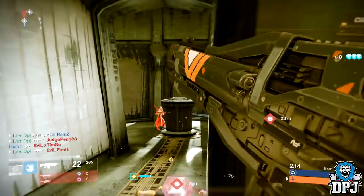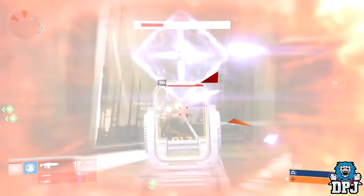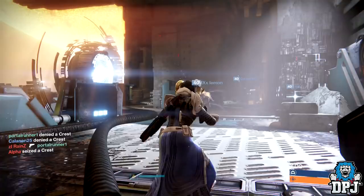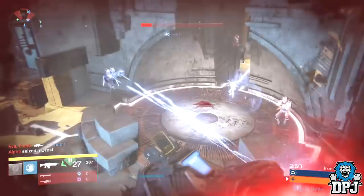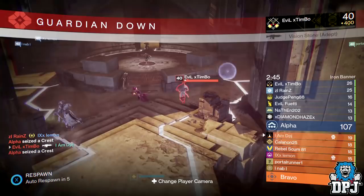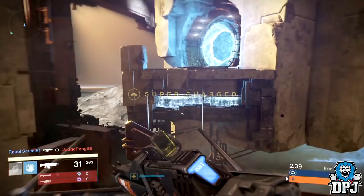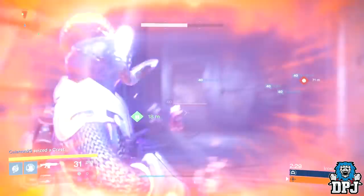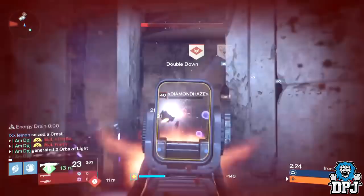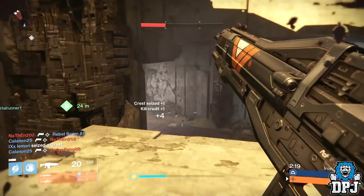Bungie has since introduced new ways to obtain some of these classic weapons through vendor packages. Unfortunately the Vanquisher isn't one of them, but the Grim Citizen and Shadow Price are. These two weapons are basically the Vanquisher, and in my opinion some of the best auto rifles you can obtain today. They feel as good as they would have in Year One — I'm basically finally experiencing what the Vanquisher would have felt like back then. PvP at the moment feels to be at its best in what feels like years. There are a few minor things that need to be sorted, but overall this is the Shadow Price — a weapon I suggest you give a chance if you like auto rifles.